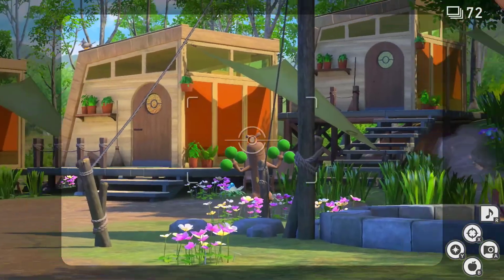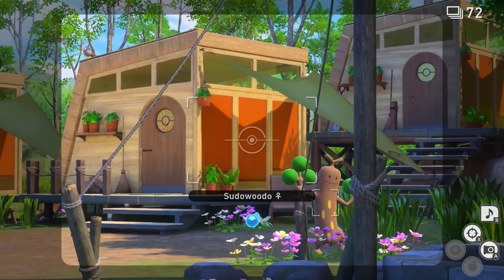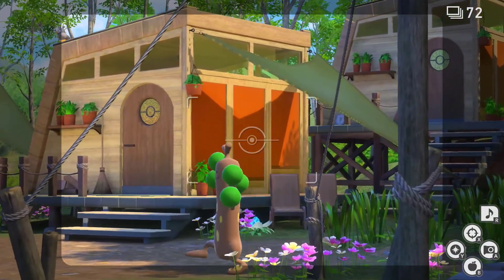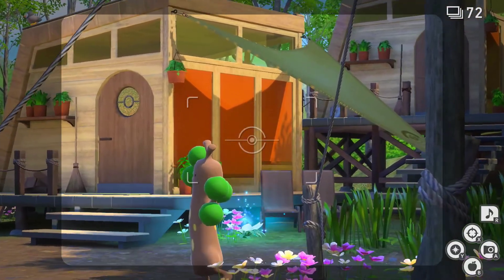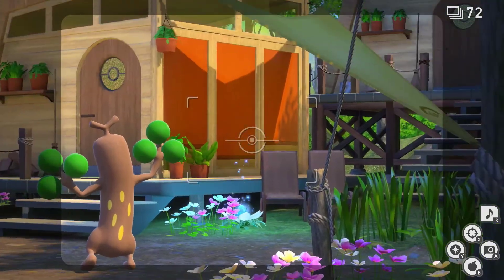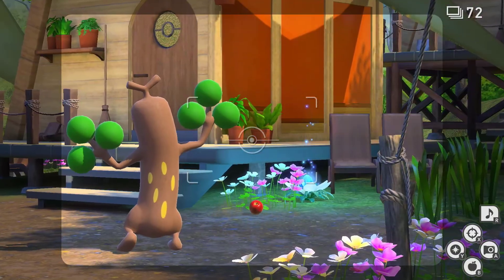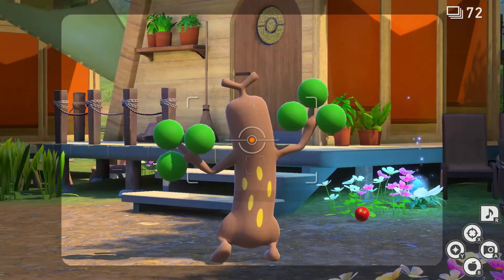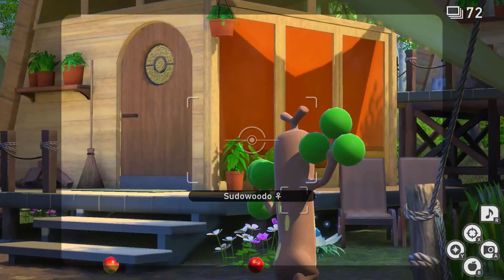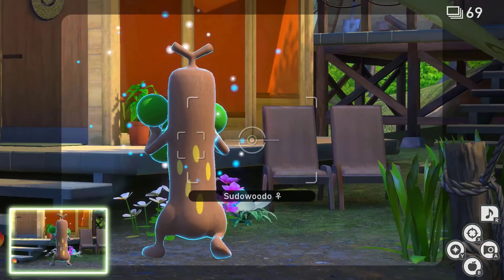Here we go in the same spot. What we need to do is actually get this Sudowoodo over towards this crystal bloom. As soon as he's close to it, like that, we want to hit the crystal bloom. We're not quite close enough yet. There we go, now we're close enough.